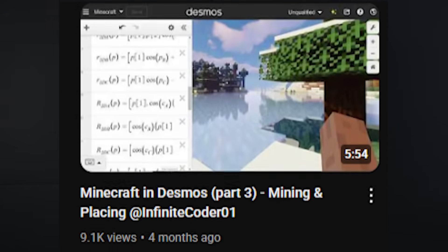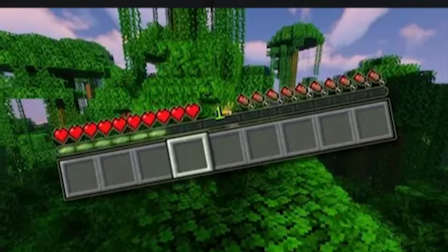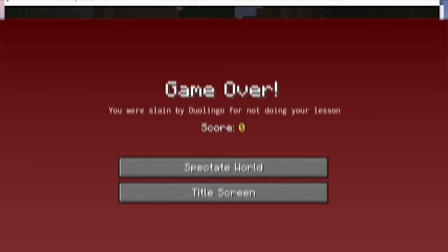It seems like the main thing KM Kevin changed was using an array to store all the block IDs, similar to what Infinite Coder did in part three, which allows you to actually place new blocks and break them. He also did a very good job of face culling, which is where you don't render the faces that aren't shown, and it's probably why his doesn't lag so much. Honestly, all you need is a health bar, crafting, and a death screen, and you've got a semi-playable version of Minecraft in Desmos.